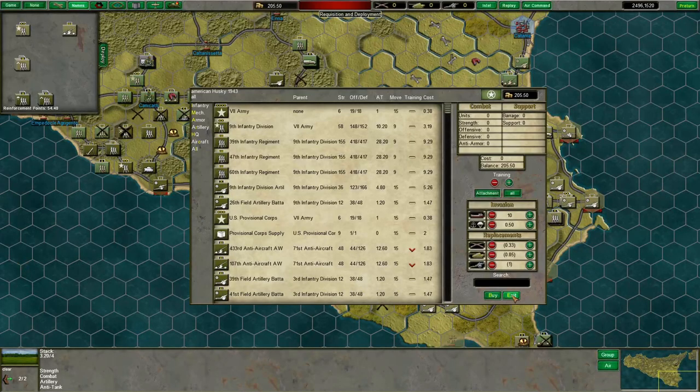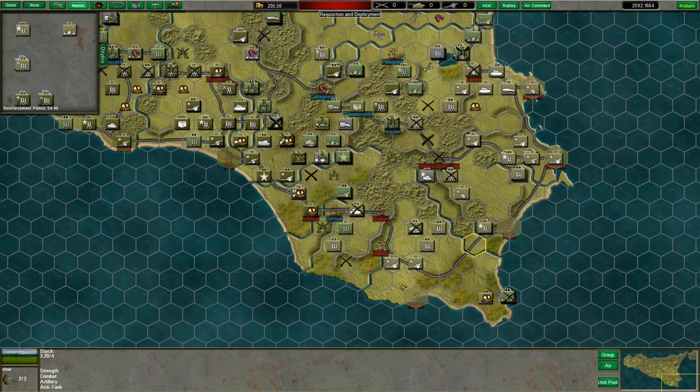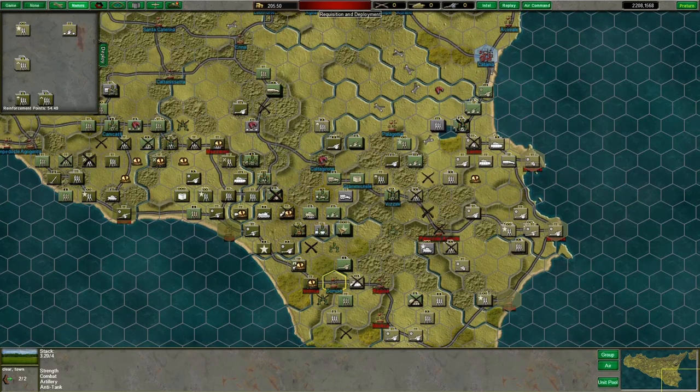We'll get to reinforcements in a moment. Let's look at the actual combat situation. We've achieved the link-up basically — at Camizo, we need to actually move into the hex and finish it, but it's pretty close. U.S. and British forces have almost linked up. Hermann Göring, to the surprise of absolutely no one, successfully held the American armor back.